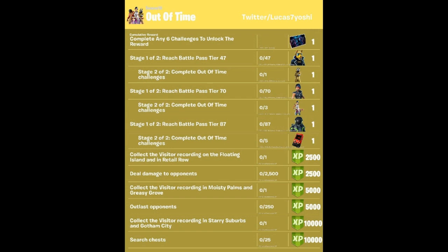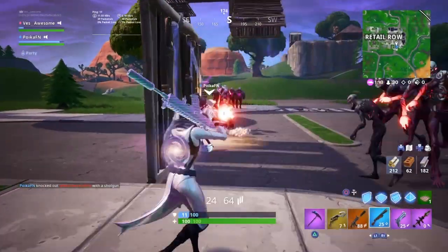Collect the visitor recording in Moisty Palms and Greasy Grove — another super easy one. Outlast opponents, all you gotta do is just play the game. Collect the visitor recording in Starry Shrubs and Gotham City — super easy. And the last one: search 25 chests. Basically by playing the game you'll get these done.